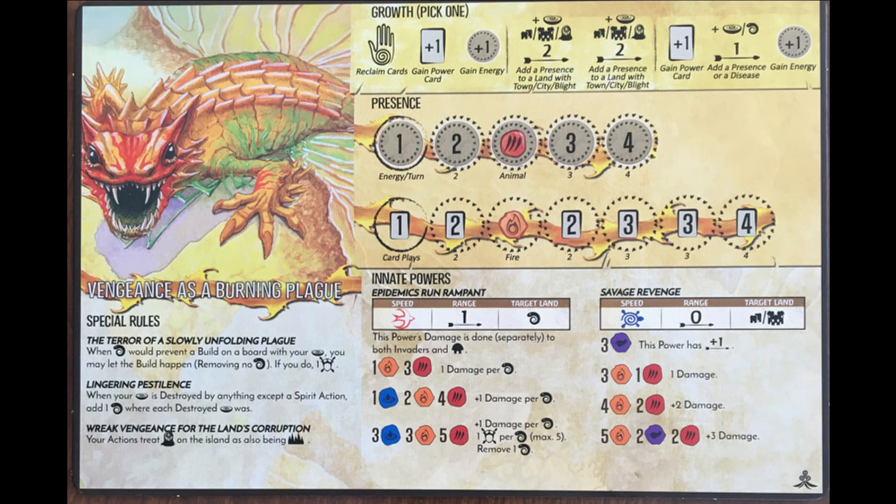This video will serve as a general guide for Vengeance as a Burning Plague in the Spirit Island board game. When I first played this spirit, I noticed the high complexity rating, and looking at the board, didn't really see why it had such a high complexity. It turns out the special rules for this spirit take the fundamentals of Spirit Island that everyone has been learning and flip it on its head.